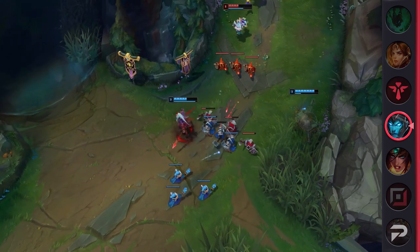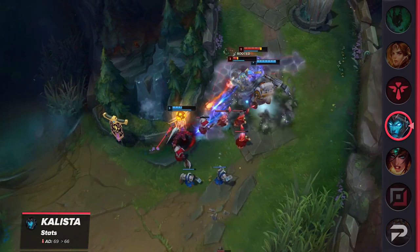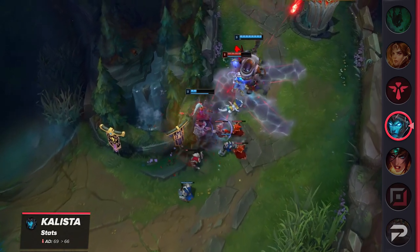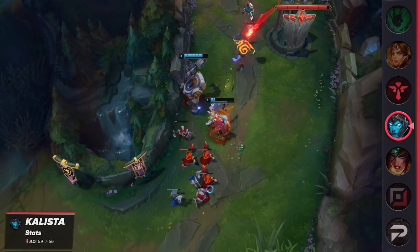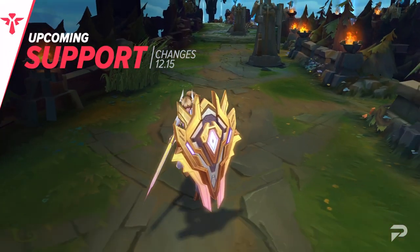Caitlyn is also receiving a nerf, as she's seen some impressive performance as of late. Her base AD will be reduced by 3, which is a big nerf to her early game. Since her early and mid game are her strongest points, this specific kind of nerf hits much harder.